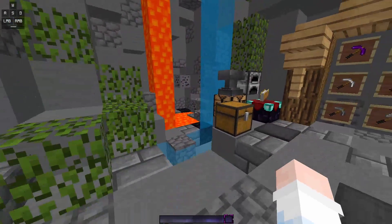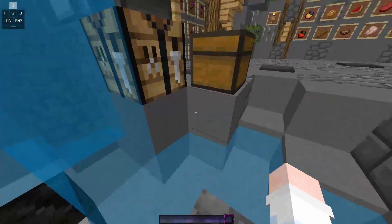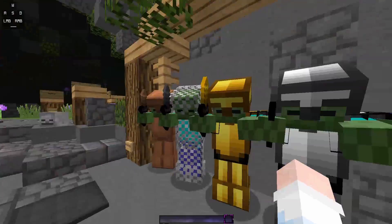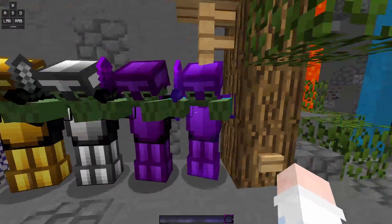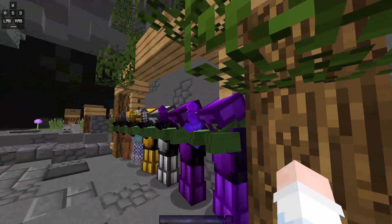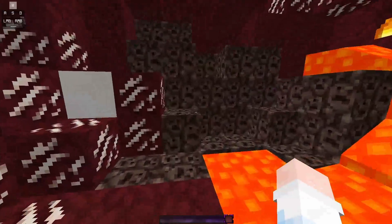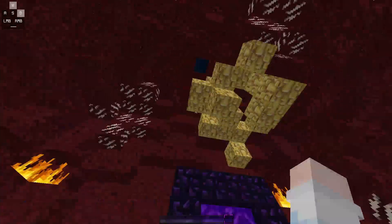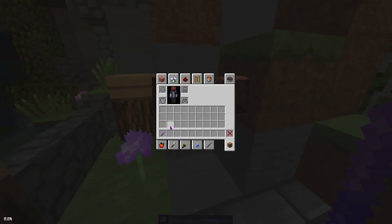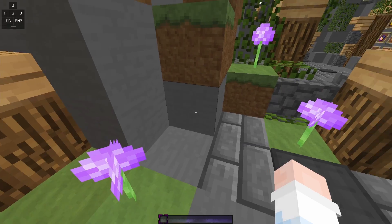Right here we have the chest — it's pretty simple, all purple, my favorite color. Right here is the water and the lava — pretty obvious. Right here is the armor from leather to iron to diamond — you can easily tell, it's pretty simple. I like the enchanted stuff. The nether is okay. The particles are not bad — I like them, they're pretty simple.